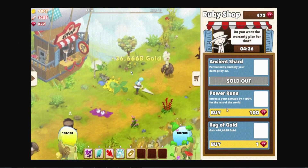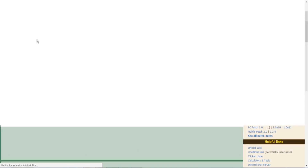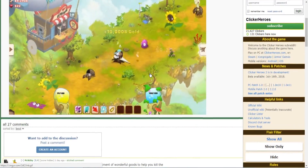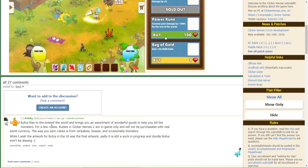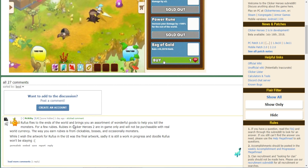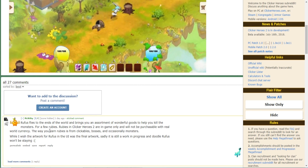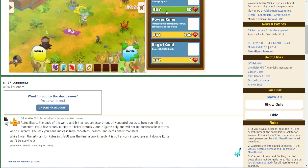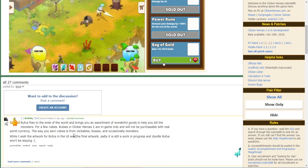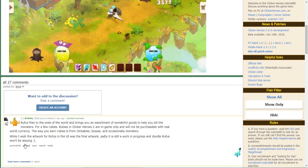I'm not sure how often it's going to come, but yeah, that's a thing. It says Rufus flies to the end of the worlds to bring an assortment of wonderful goods to help you kill monsters for a few rubies. Rubies and click arrows in ClickerHeroes 2 are in-game only — not purchasable. You earn them from clickables, bosses, and occasional monsters.